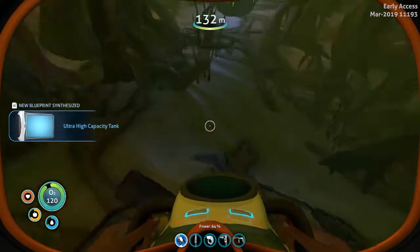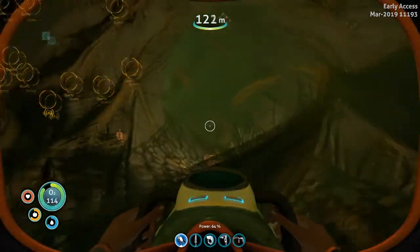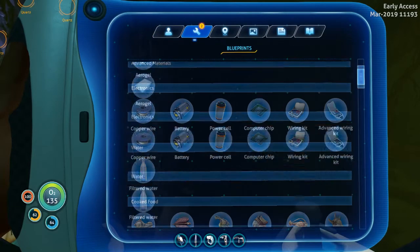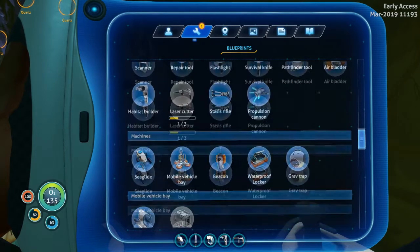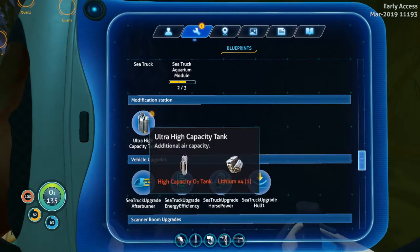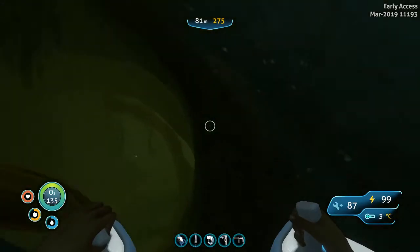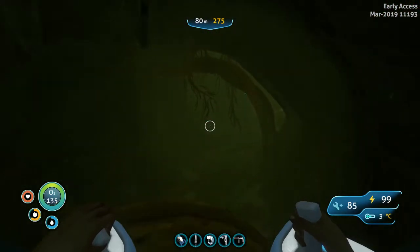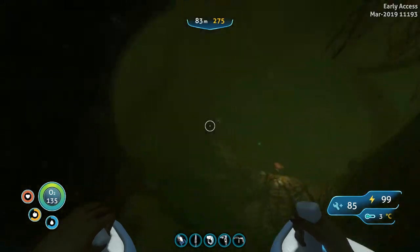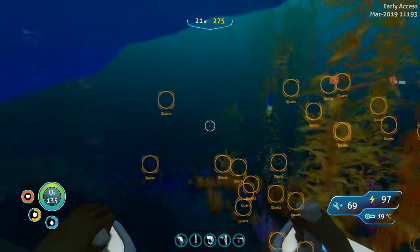Ultra high capacity tank — nice! What does that require? Modification station. It's not hard to do but we don't have a modification station in this game yet — that's weird. Now how can I get out of here? I almost didn't manage to get out with my sea truck.